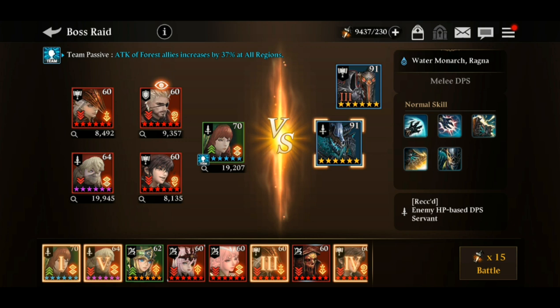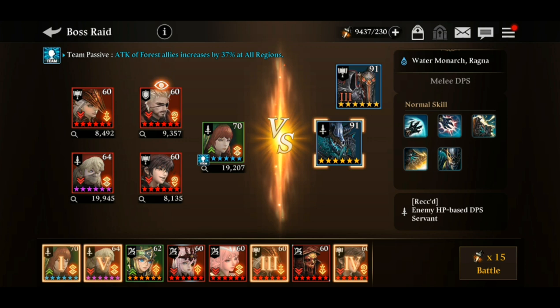If two servants have the same mark during the game, there is a penalty. When one servant — let's say Charlotte — uses her combo skill, it will penalize the combo skill of Fire Zeta, and vice versa. Specifically, the combo skill gauge of Fire Zeta is reduced by 50 percent. So you have to be really careful when selecting servants — you should not be putting two DPS servants with the same mark.